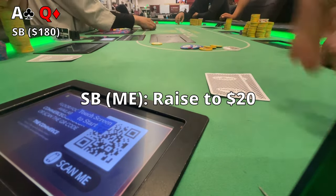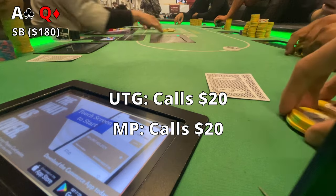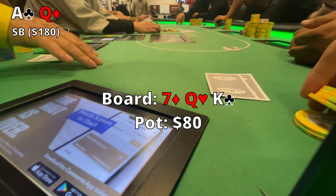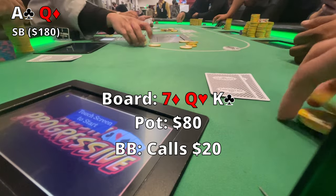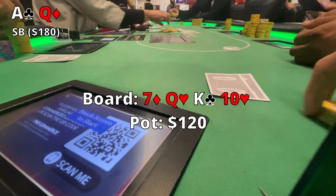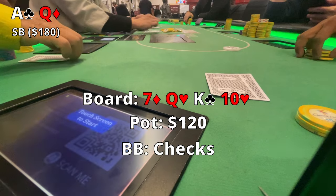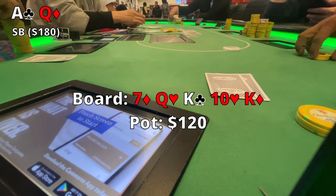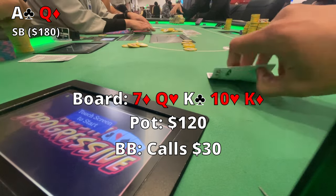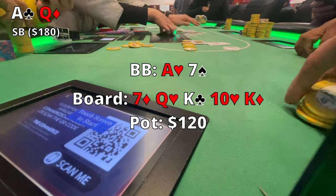Next we pick up Ace-Queen offsuit. Small blind, I raise to $20. Big blind calls, and under the gun and middle position also call — four ways to the flop with $80 in the middle. This was actually an earlier hand in the night but edited towards the end. The flop comes out 7-Queen-King rainbow. Pot is $80 and I bet $20, which the big blind quickly calls. The turn brings the Ten of Hearts — middle pair with very low flush chance but a high chance of a straight being out there, so we check and the big blind checks back. The King of Diamonds hits the river. I'm pretty confident — I have the best kicker possible. I bet $30, big blind calls. I show Ace-Queen, we have two kings and two queens versus his two kings and two sevens. We have the better two pair and take the pot down.